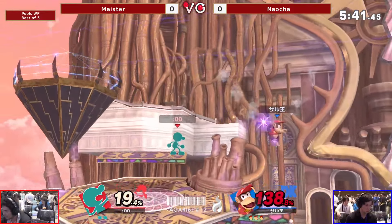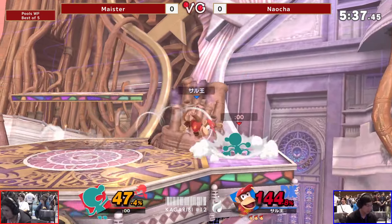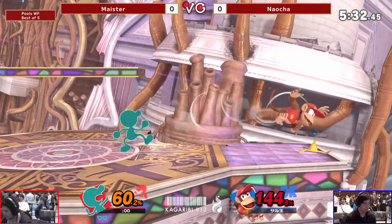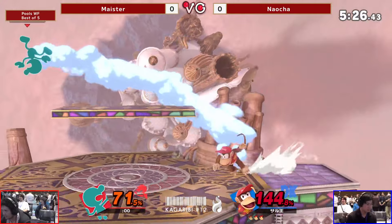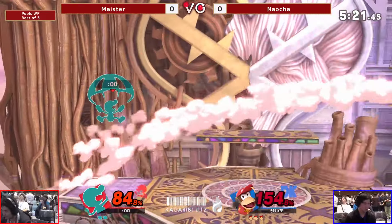Trades with the dash attack. Naocheng is moving right now. Low profiles with banana — could have been possibly another smash attack. You're right. Game & Watch is so light, so Diddy Kong is able to abuse that to the max. No F-tilt though. Game & Watch is actually relatively easy to two-frame, so I can see that F-tilt coming into play.